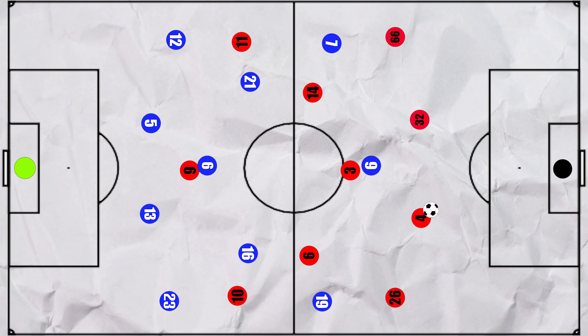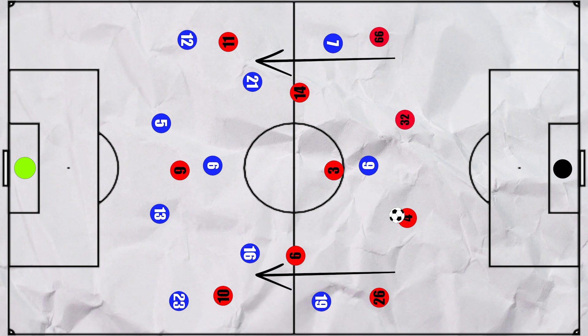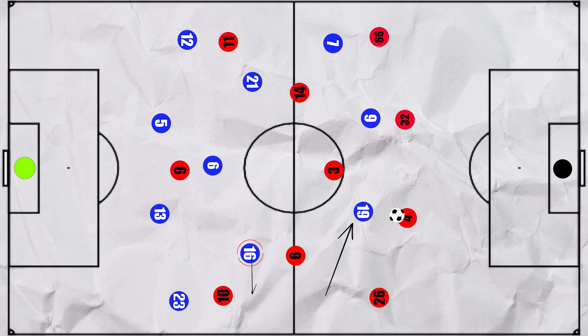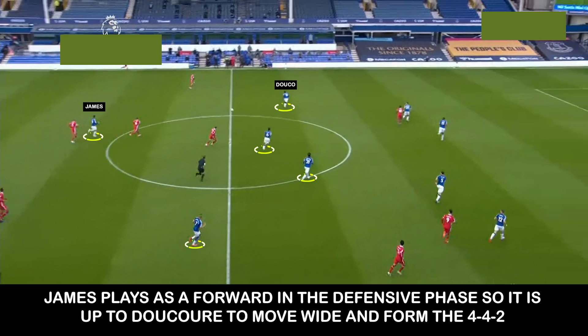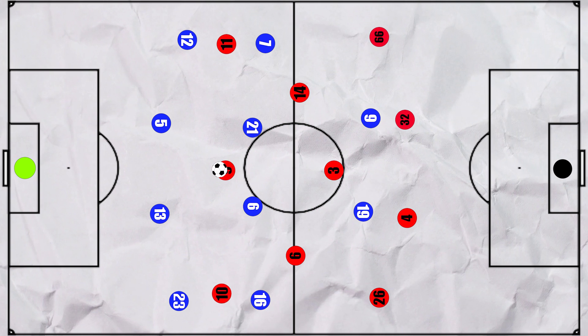But what did Liverpool look to do in possession? They usually came through the first phase of play easily, as Everton pressed less, with a much higher passes per defensive action of 14 as they sat in more of a mid block. Ancelotti pushed Richarlison right up alongside Calvert-Lewin to reduce his workload, and Ducure would compensate by moving to the right, so the defensive shape was a 4-4-2. Liverpool then looked to dominate the central regions, and Firmino would drop into the midfield to create a 4 vs 2 in the centre of the pitch, often getting on the ball between the lines to play in the forwards, who had also tucked in to increase the central numbers.